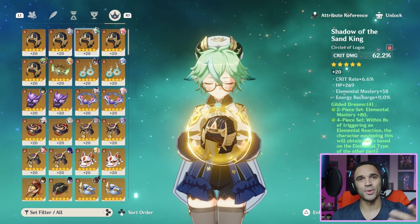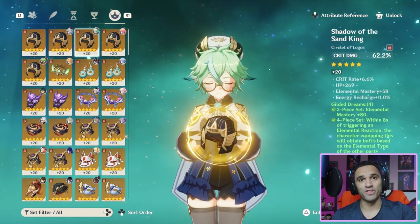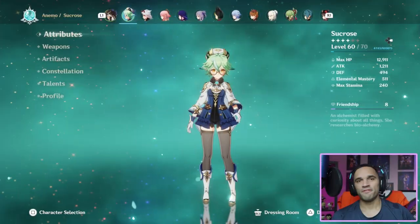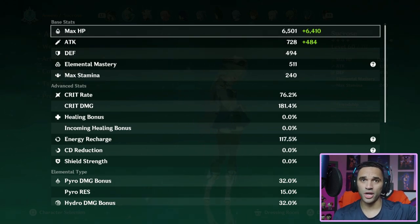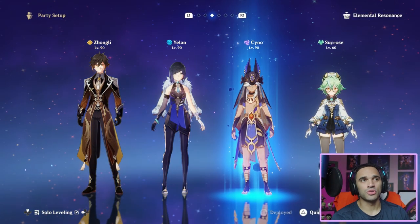If I switch a crit rate circlet out, all I'm going to do is take the crit damage value and make it the same value as this crit rate plus 6.6, which is essentially 6.6 times 2. That's how I'm changing these things up. If you're not a math person you probably don't know what I'm talking about, but if you are, you know exactly.